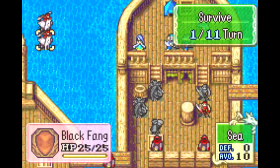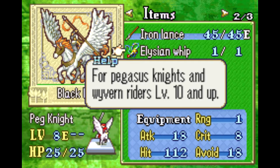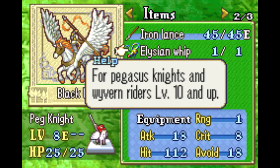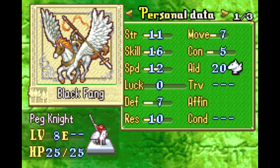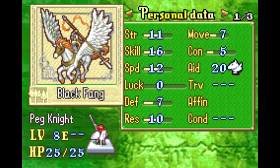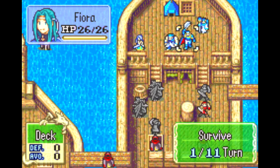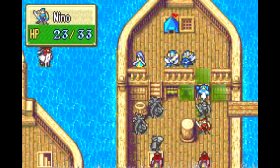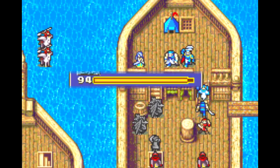That guy drops a flux, which isn't that important. But the Elysian Whip is important — I have two flyers that are currently unpromoted, so I need to get my hands on that. Maybe if I had rigged speed or something for Hector, he could have gotten this. But it's way too lucky that I got Nils. Having to pass up on those would have been a huge problem, especially with Zoldam.